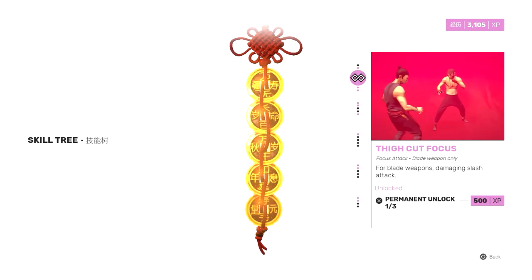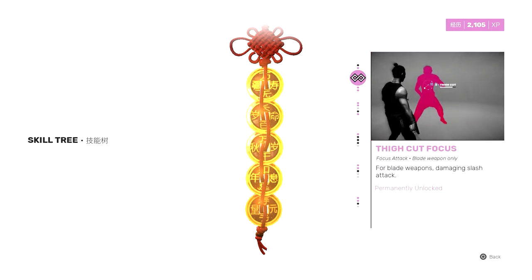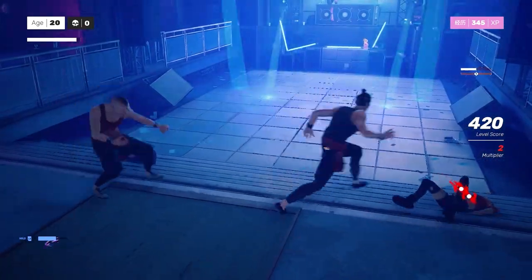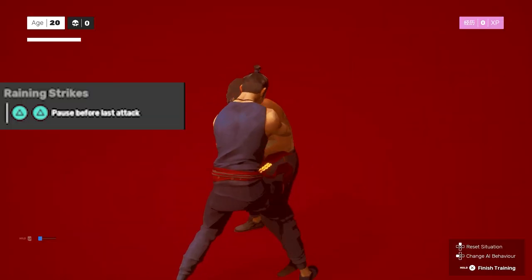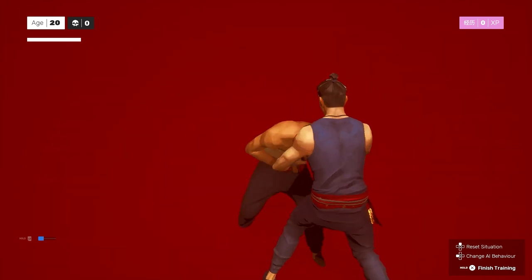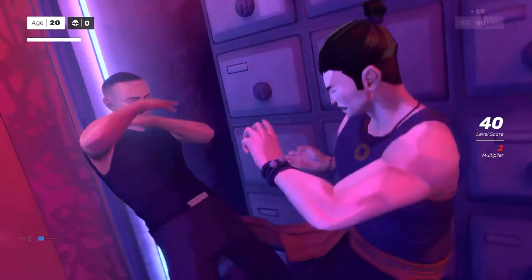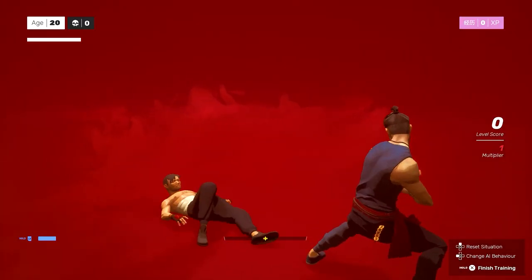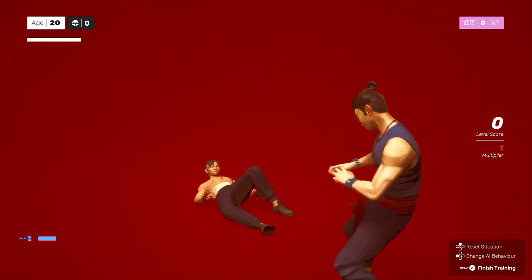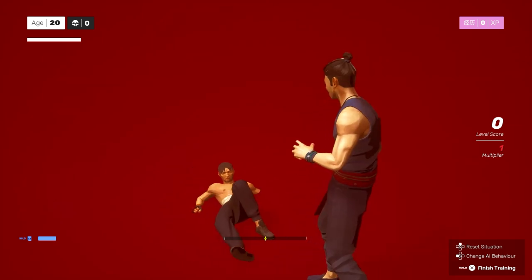My plan is to unlock all the moves during this demo before release, but your runs are going to have to be really clean to get as much EXP as possible. The first move I permanently unlocked is called the Raining Strikes — it's triangle two times in a row, but the catch is you have to press triangle, pause, and then press triangle again to get these smooth quick hits. The second move I permanently unlocked is called the Chasing Trip Kick. It's activated similarly to the Directional Throw — get the parry, press square and X simultaneously, then press triangle. It can hit more than one enemy, so that's going to come in handy.